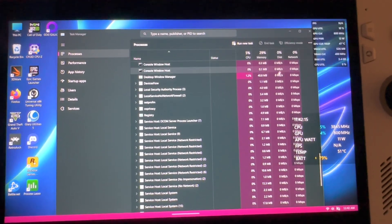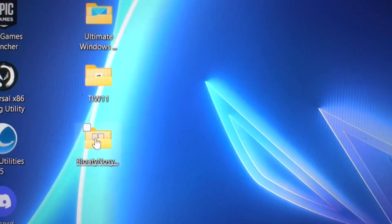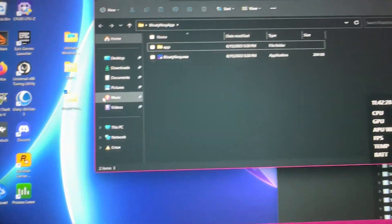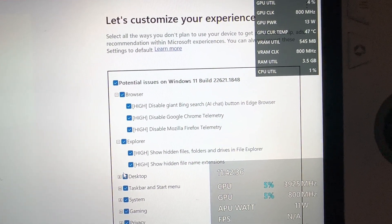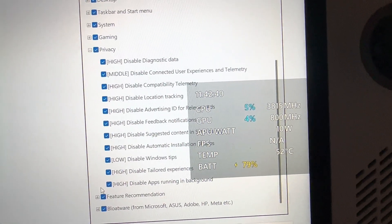Keep an eye on the RAM and your temps. There are different programs you can use to debloat, like BloatyNosy — this is Windows 11 Ultimate Tweaker. Just be careful what you're doing in there. You can refer to my live stream where I show how to do it, but it removes a lot of annoyances, helps speed things up, and helps with a lot of privacy settings.